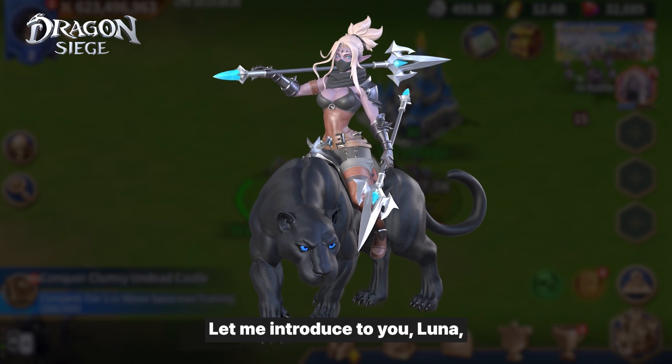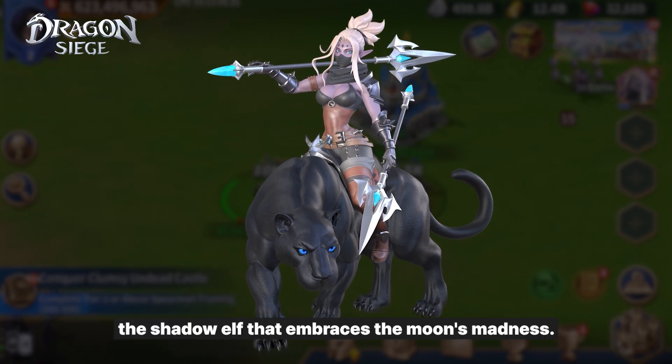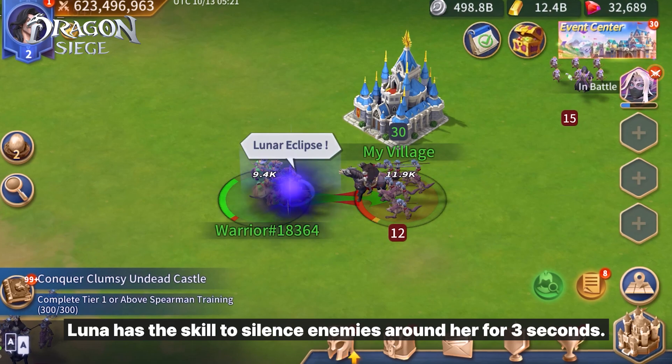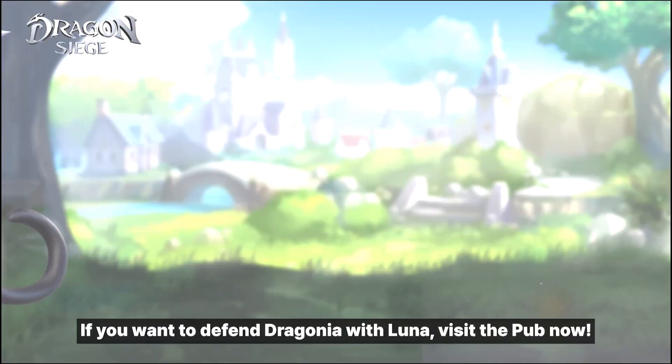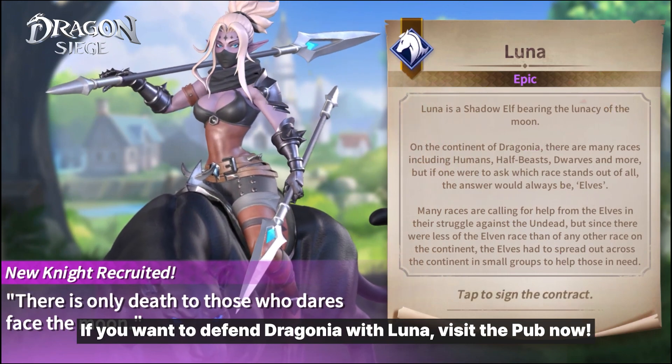Let me introduce to you Luna, the shadow elf that embraces the moon's madness. Luna has the skill to silence enemies around her for three seconds. If you want to defend Dragonia with Luna, visit the pub now.